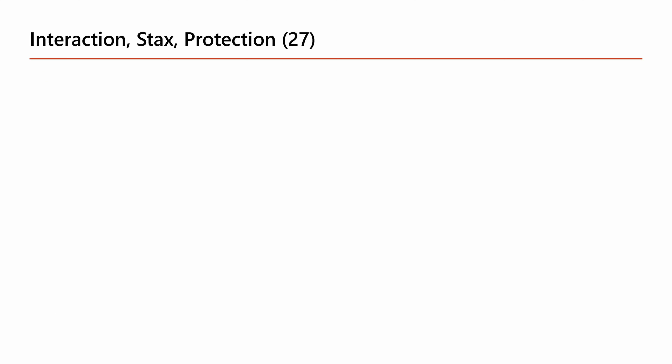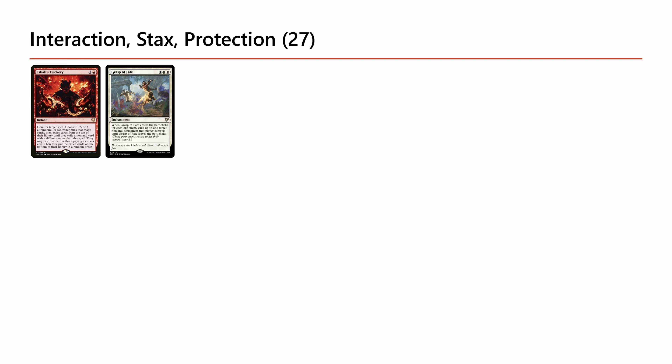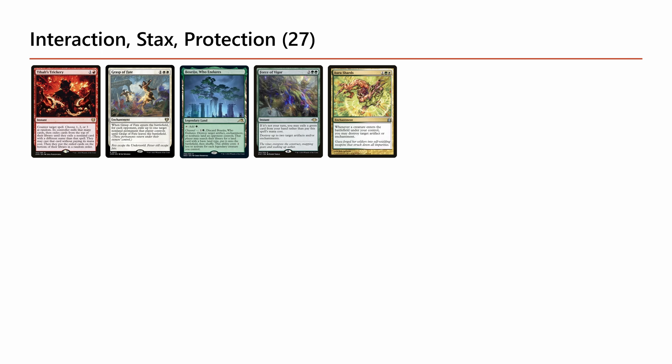Because this is a fast and fair strategy, the deck runs a lot of interaction, stacks, and protection. There are so many critical pieces to protect and enemy threats to deal with. We have catch-alls, a red counterspell, Grasp of Fate, and artifact and enchantment removal. Our Shards is the strongest token generation here, and also one of the most annoying combos to deal with in the game — and this deck is capable of doing it very well.